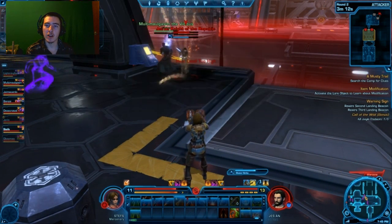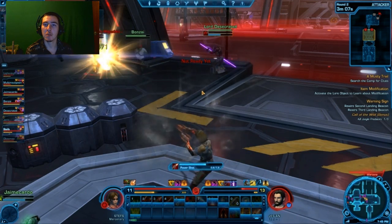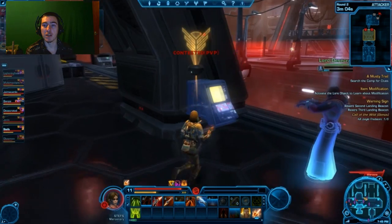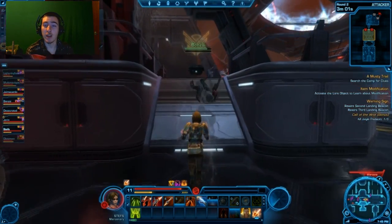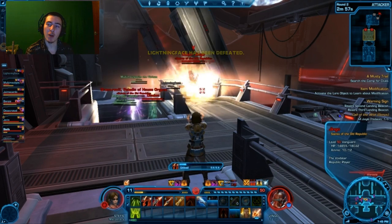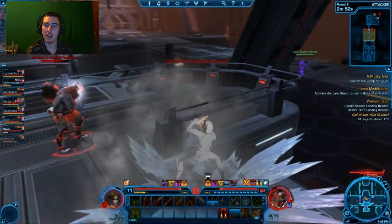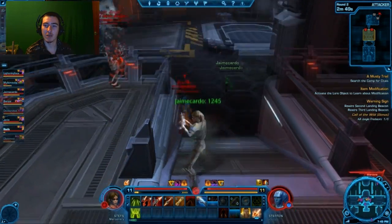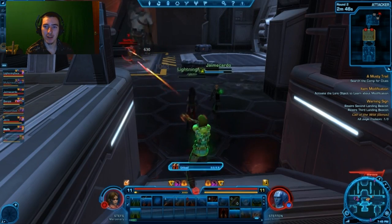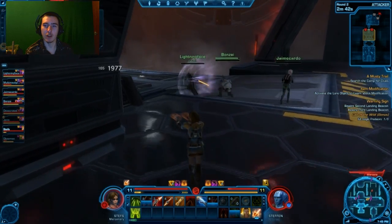This guy is trying to take another objective to put the bridge up in the middle, and a very viable tactic once that bridge goes up is to use AoE knockback — stand in the middle and just keep knocking people back. It's such a narrow platform that getting knocked off means instant death. That level 50 hits me with a cryo grenade again, so I switch focus to a lower-level opponent.